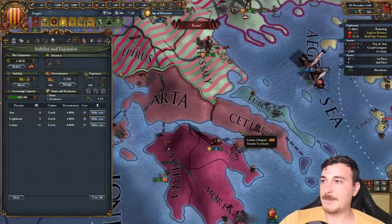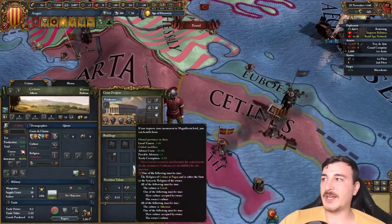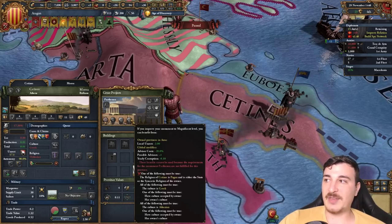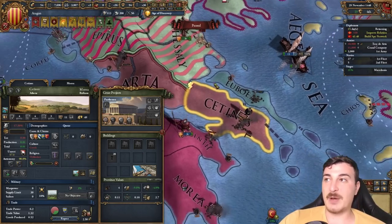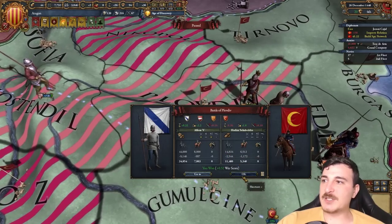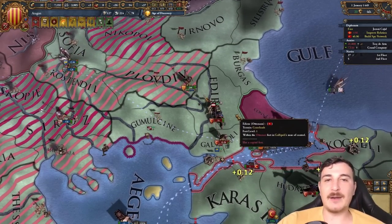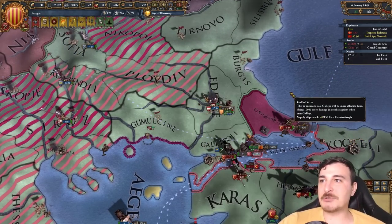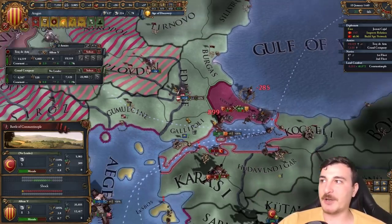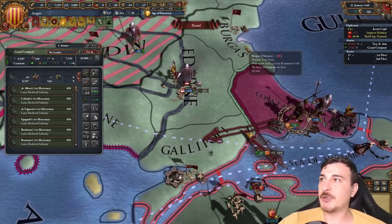I'm going to keep Athens for myself, since I want to accept Greek as one of my accepted cultures and upgrade that monument. The earlier the better — the advisor cost reduction, corruption reduction, and possible advisors are very juicy. So how many troops does it take to push out the Ottomans? Apparently 70,000 to win a battle against them. Come on, nerf the Ottomans already, Paradox — you need to do it.